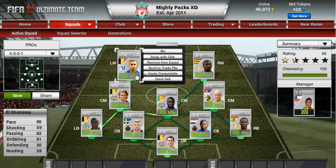Yo guys, it's Stephen here and welcome to the second episode of You Pick I Build, the series where you pick a player in the description — your best player you've bought for at least 10k — and I will definitely build a squad around that one player. It could be league, nationality, or even a hybrid. The player I have chosen this week is El Ganassi.